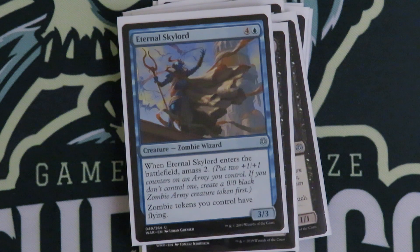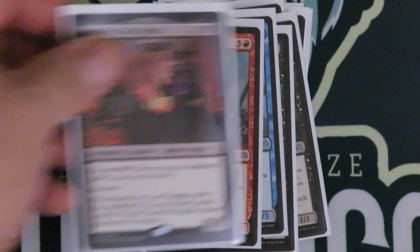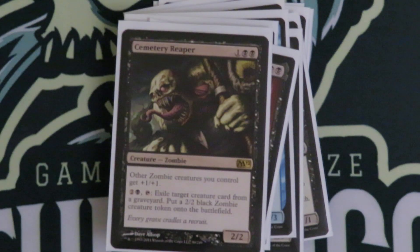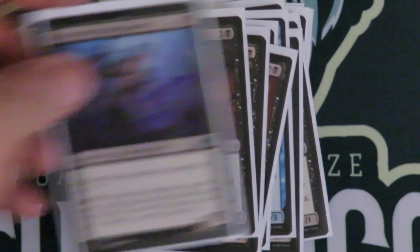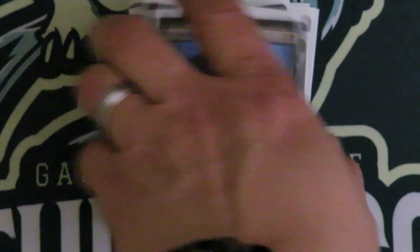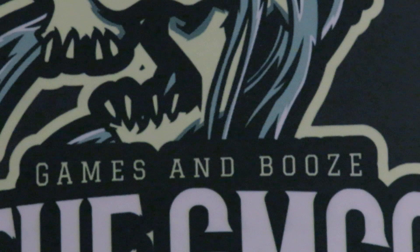Eternal Skylord giving your things flying, and Dreadborn Twins giving everything Trample. Josu Vess hopefully making a gang of zombie tokens with Menace. Cemetery Reaper — exiling cards from graveyards, not just yours, to make a dude. Seems pretty good, and giving that +1/+1 buff. Lord of the Accursed, same thing — a little lord and giving everything Menace. Paragon of Open Graves — a lord and then giving things Deathtouch just as a parlor trick in case someone wants to send something over. Giving one of your creatures Deathtouch. Seems good.